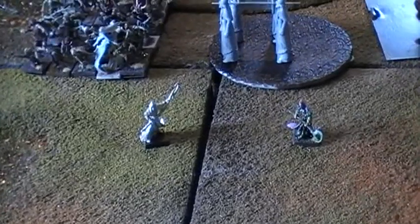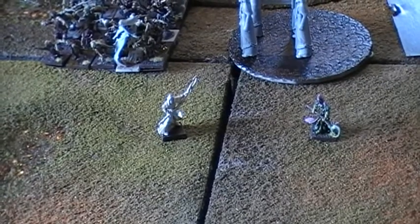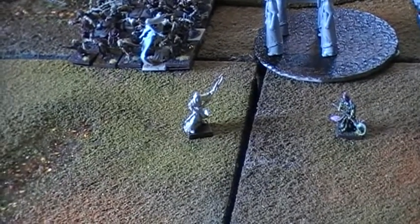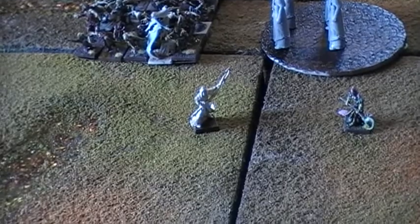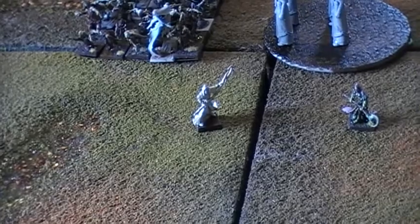He also has item fiendish snares, which makes one piece of terrain - my part of the board - dangerous terrain 1 and 2 for my opponent.